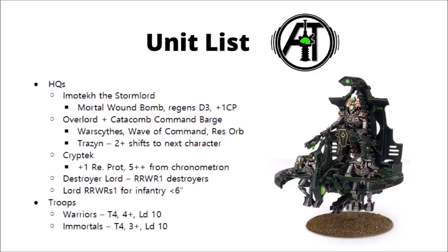Let's run through the Necron unit list now. In terms of HQs, Imotekh the Stormlord is a Sautekh Necron Lord who, in addition to all the stuff Overlords can do, can activate a Mortal Wound bomb once per game — choosing a unit in his line of sight that takes D6 Mortal Wounds, with units nearby also taking D3 Mortal Wounds on a 4+. If he's around, consider spreading out a bit. He also provides 1 Command Point and regenerates D3 wounds each turn — a pretty solid character.